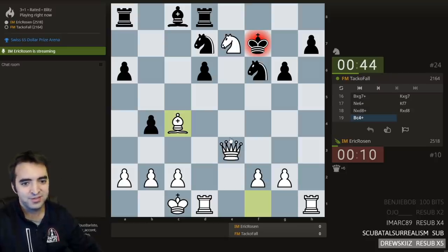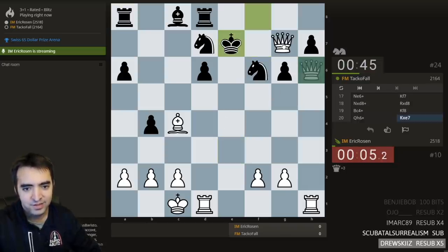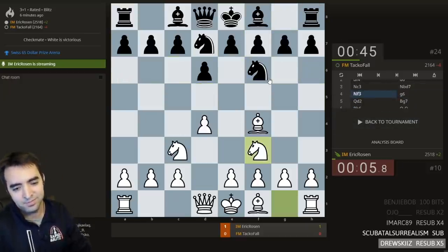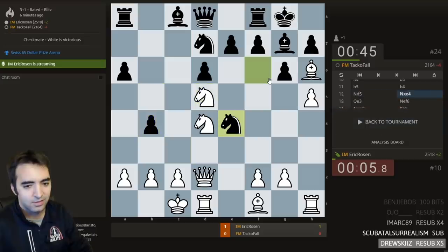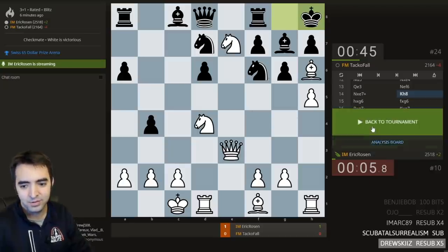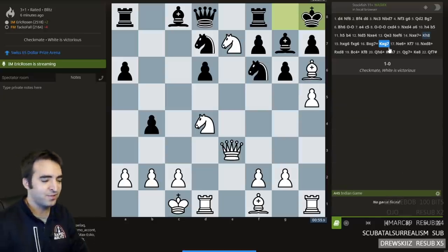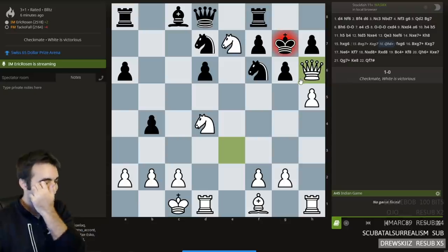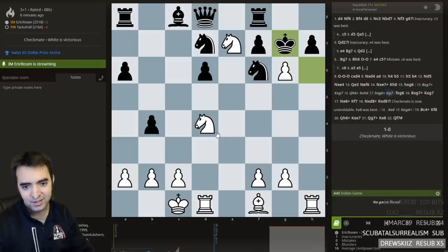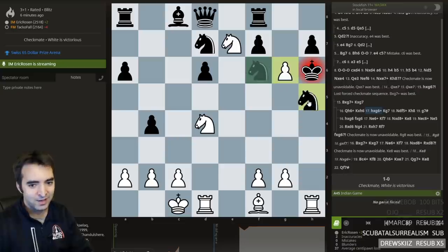I basically got everything I wanted. I spent a lot of time and almost flagged. Let's open the analysis board — there's a cool line I spent a lot of time on: I wanted to take and then queen h6, sac the queen. It's very close to working — if takes takes, king here, knight f5, this is mating. This would be a really sweet mate, I just didn't fully calculate it. After knight f5 there's king g5 — it seems really close. I could take bishop e2, f4, I think white's going to run out of fuel. Let's check with the engine.